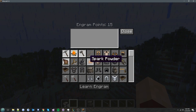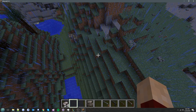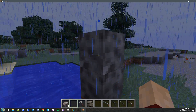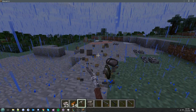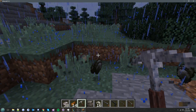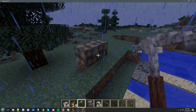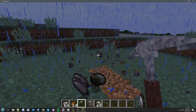Let me show you a rock vein with the primitive tool. It goes pretty fast because it's only a small vein, but you can see the smaller the vein the faster it finishes.